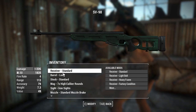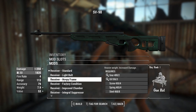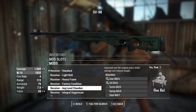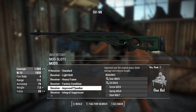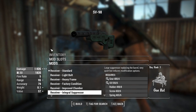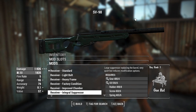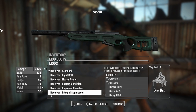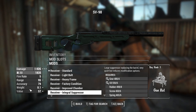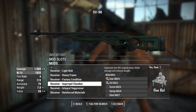Let's go into the attachments and see what this thing can do. For receivers, you've got factory condition which increases damage without a weight penalty, and improved chamber which increases damage further but reduces weight. The entangled suppressor is interesting — it's like an AS valve, putting a suppressor right where the barrel is, so if you want a stealthy approach you can chuck that on. There are other suppressor options too; this is just a flavor option if you want your SV-98 looking that way.